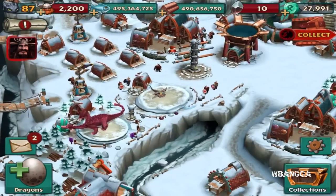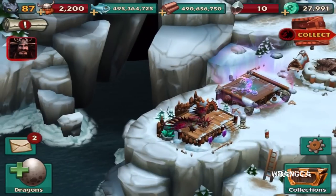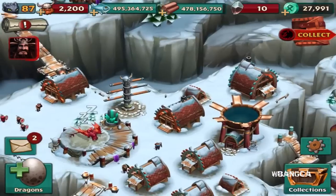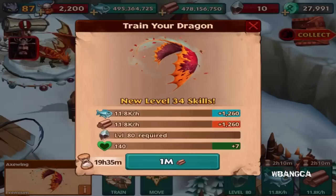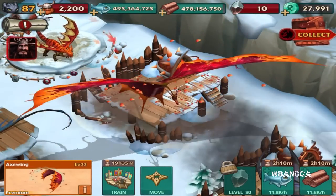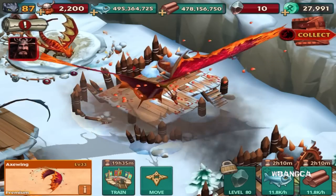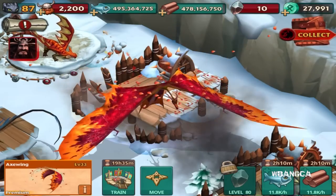That's about it for this video. I just wanted to go over the Axe Wing dragon - really crazy looking dragon. I like the aura, I like the leaves flying around, or I guess it looks like candy to me, like a triangle candy kind of thing. Let me know what you think about the Axe Wing dragon in the comments below, be sure to subscribe to the channel for more videos on Dragons Rise of Berk, the How to Train Your Dragon mobile game. This is the premium Axe Wing dragon in the game.